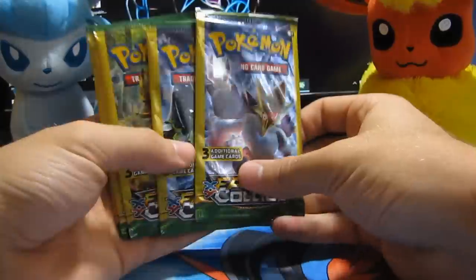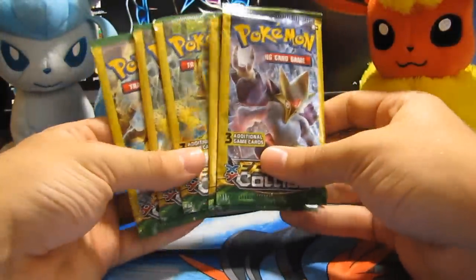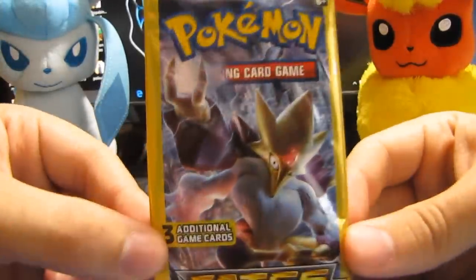I got my lucky hat on, my lucky shirt. Let's see what we can get, guys, and switch over to the card cam. All right guys, welcome to the cam. We have Alakazam, Perfect Zygarde, two Delphoxes, and a Break Lugia. The first one we're going to open up is obviously Mega Alakazam, which is one of my favorite Pokemon.